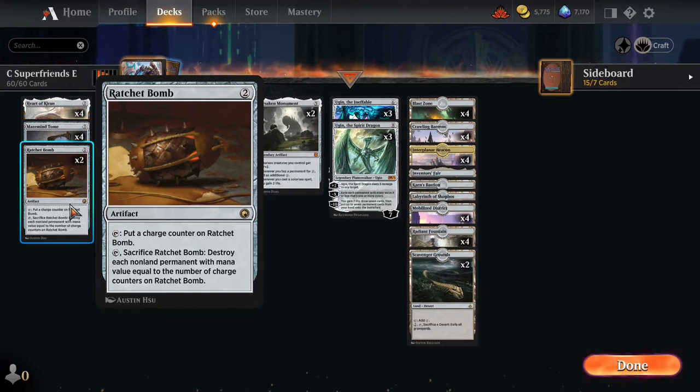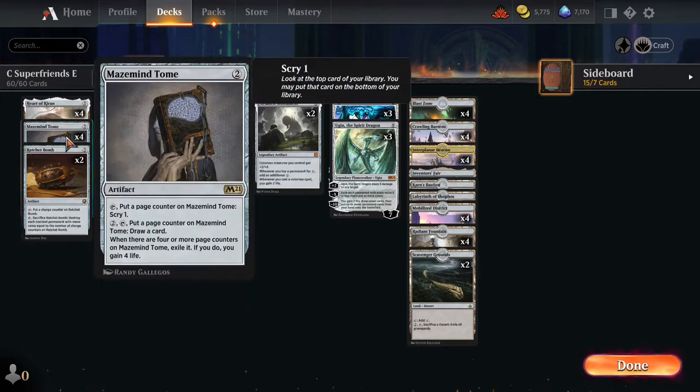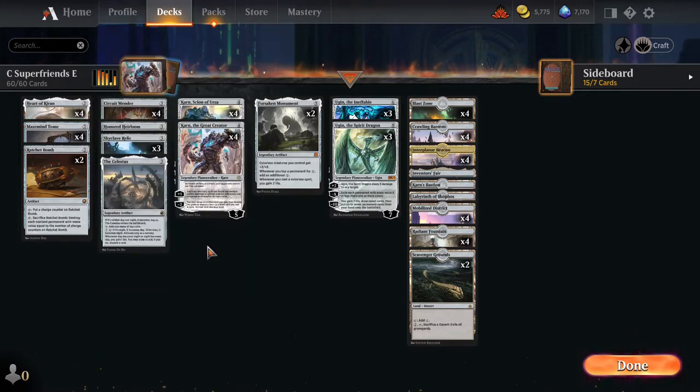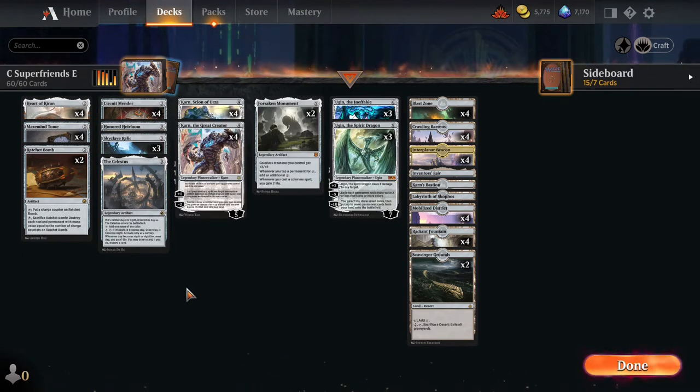We also have a couple of Ratchet Bombs — these can immediately come down and nuke tokens or charge up to kill other things. I have one in the wish board as well. Also some Maze Mine Tomes for card draw and a little bit of life gain if we get to the last activation. Ideally when building this deck I wanted to include as many ramp cards as possible, however there just really aren't any. The only two-mana artifact ramp I could find was for a choose-a-creature-type effect, so it wouldn't work for us at all. There are some three-mana rocks but they're just not that amazing.